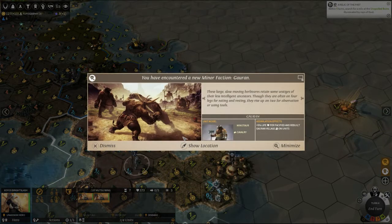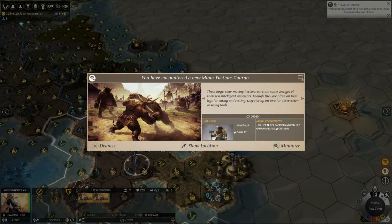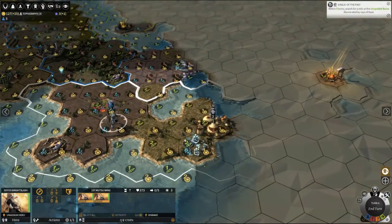We have found the Gurron — cow people! These large, slow-moving herbivores retain some vestiges of their less intelligent ancestors. Though they are often on four legs for eating and resting, they rise to two for observation and using tools. Heavy cavalry unit — that's a lot of life, not as much defense as you might think. The Sisters of Mercy and the Gurron are in the region of Lingain.